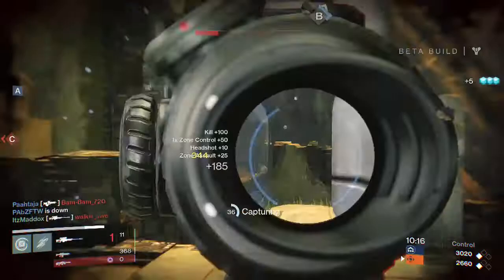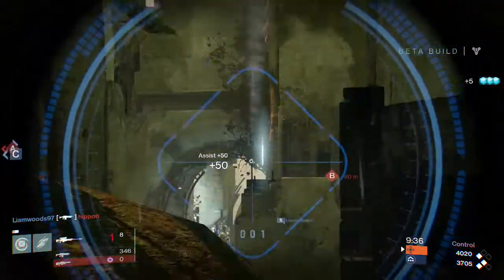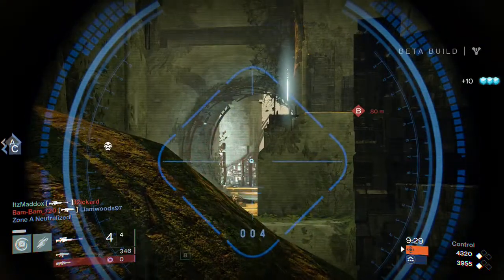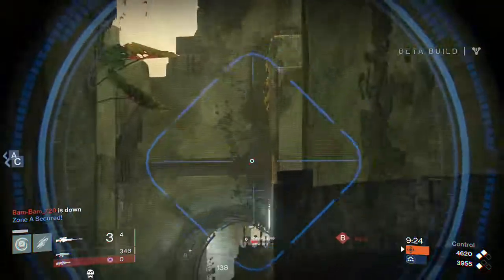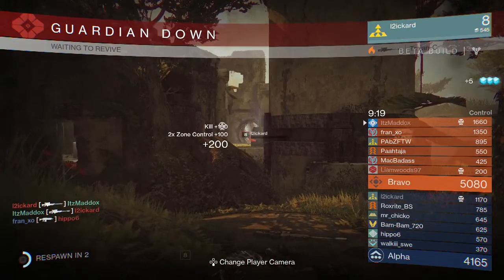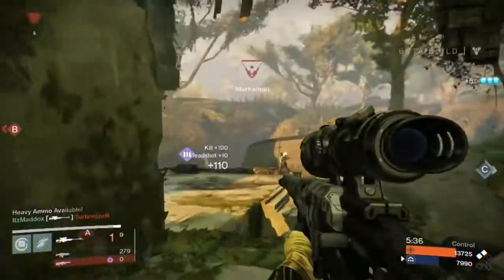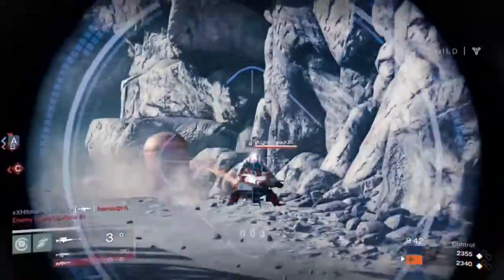Sniper rifles of course need no introduction — high powered long range rifles with high magnification scopes. Within Destiny this weapon category is unique in that it's the only weapon capable of getting a one-shot kill at any range. While you will need a headshot to achieve this, it's a very strong benefit to have. Though due to the scope it's not very effective at short ranges, and even accurate players will find it very inconsistent. The recoil is very high, but it's not a factor due to the low rate of fire, usually below 100 rounds per minute.